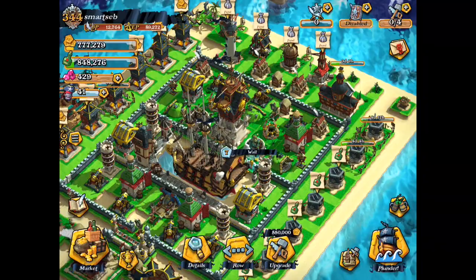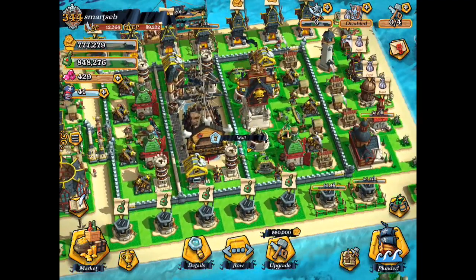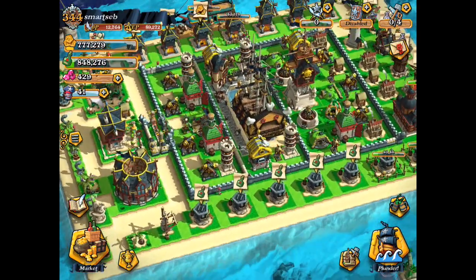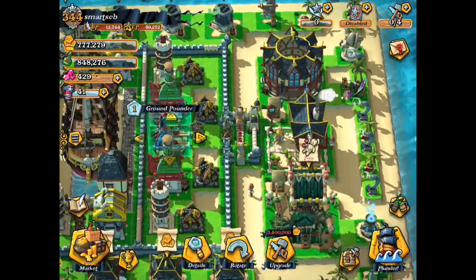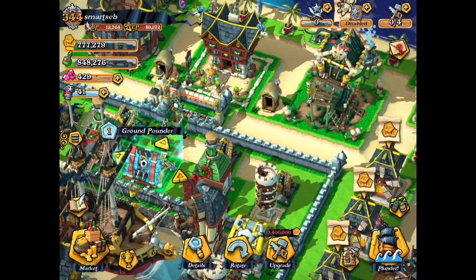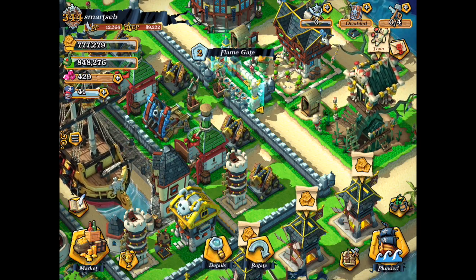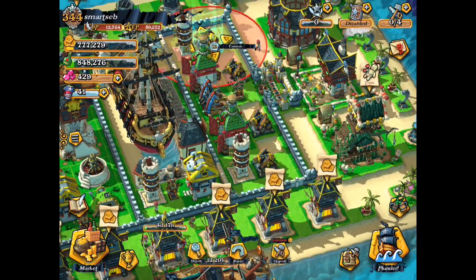I'm not sure what the most efficient or best base design is yet — it all depends on the troops people are using. So I decided to try this one. It's square, pretty easy to build. The idea was to protect my ground pounder a little bit more and use this little trap, so when people deploy troops from here or on this side, they'll hopefully be attracted by this hole in the wall. Gunners are pretty weak against a flank gate.